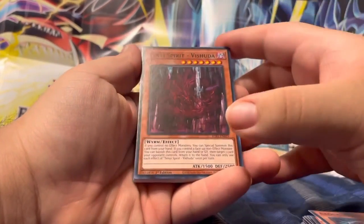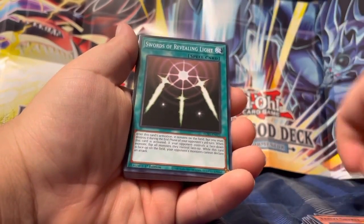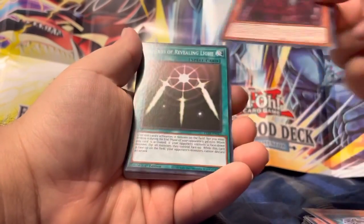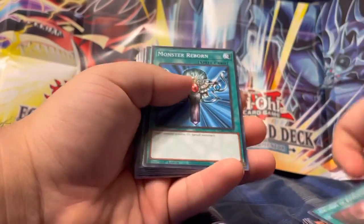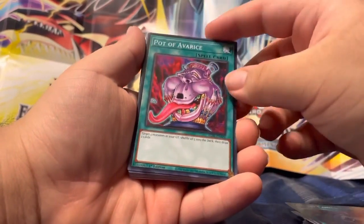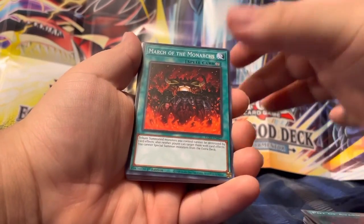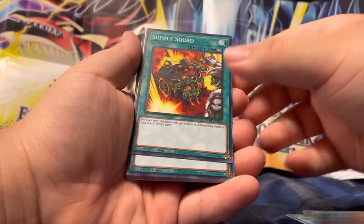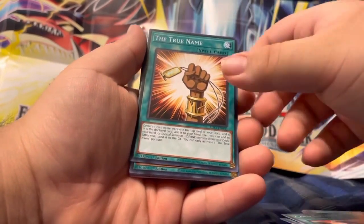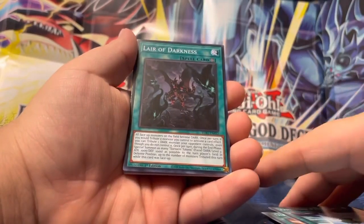Clock Wyvern. I'm gonna admit this deck is a lot cooler than the other one, honestly — like all the monsters, they look way cooler. Swords of Revealing Light. Oh wait, I didn't even say his name — Tenyi Spirit the Shooter. Monster Reborn, Book of Moon, Enemy Controller, Pot of Avarice.